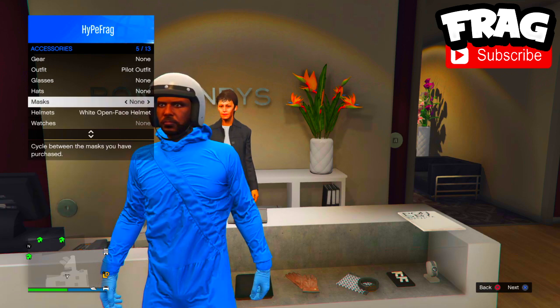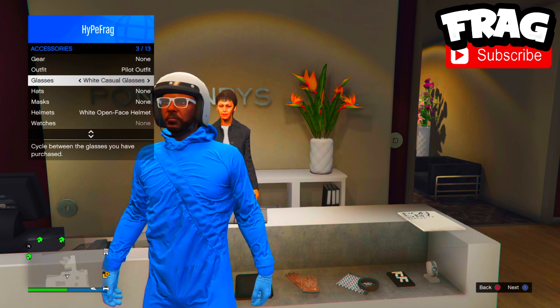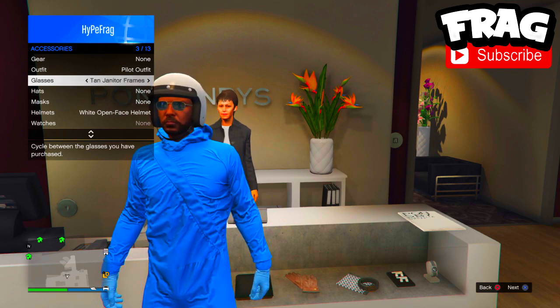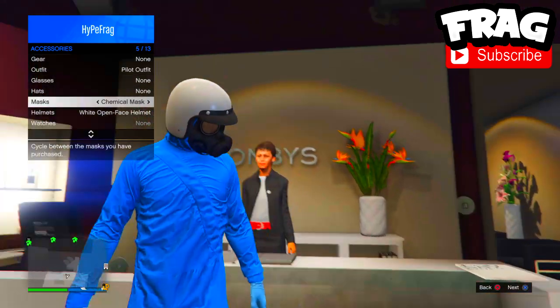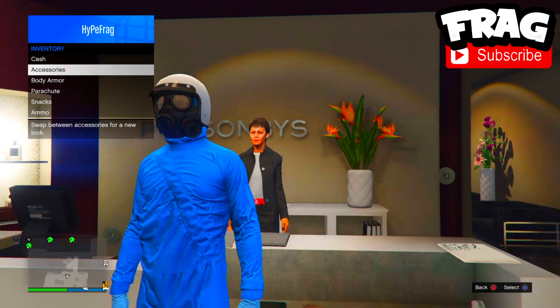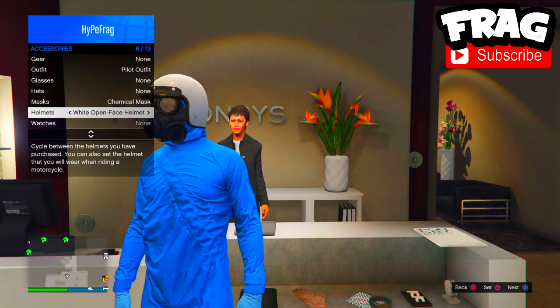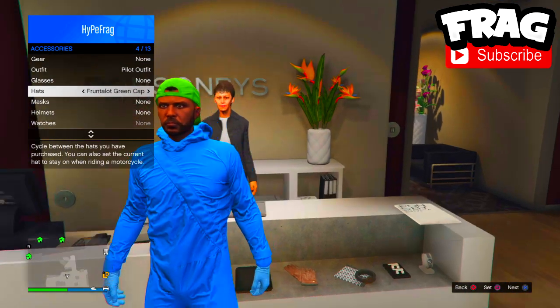All you need to do is put on the high scale for outfit, go into inventory accessories, and select a helmet or hat of your choice. Then go to glasses, switch left once and switch right. Once you see the selection called 'None', you should know that the hat mask has come back up and you have a glitched helmet.